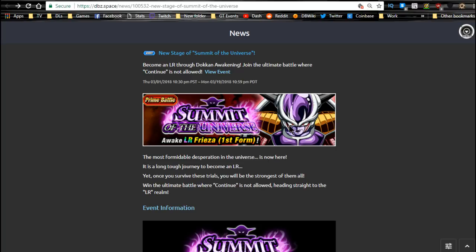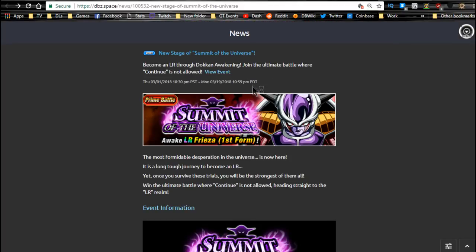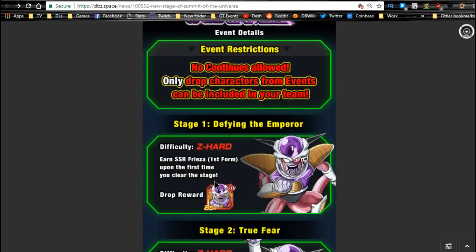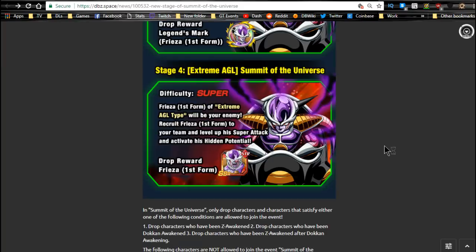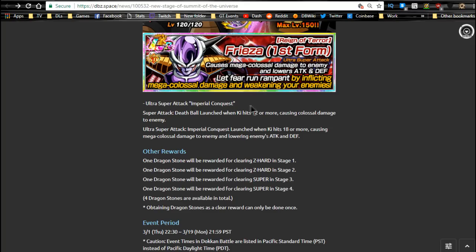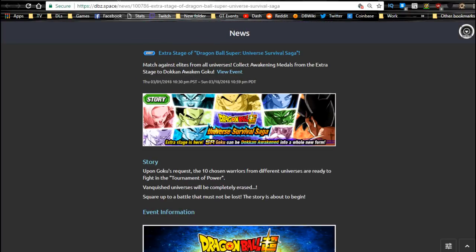Next one is the LR Frieza event, available every day until 3/19. Highly recommend grinding it out while it's here. LR Frieza is a good unit, especially if you have one of the fusion units — I have Kariza and he is the best linking buddy for LR Frieza. I'd recommend getting up to at least Super Attack 10 and Dokkan Awakenings with all four Dokkan paths unlocked. Stage four is now available with a higher drop rate of first form Frieza. The best free-to-play team is Technique and it's an Agility stage, so those struggling on stage three for medals will at least be able to do this. At least start getting him up to Super Attack 10 at LR.